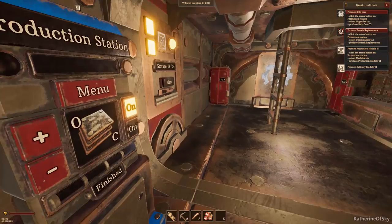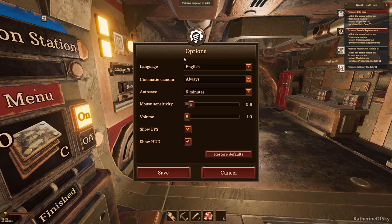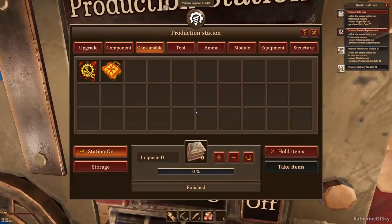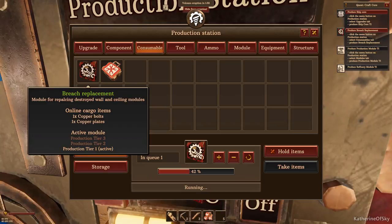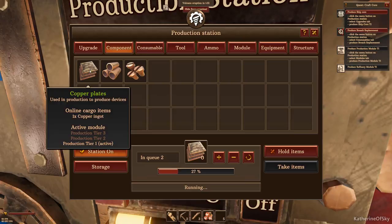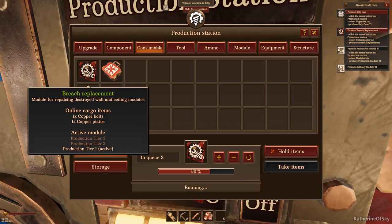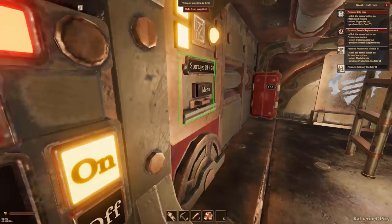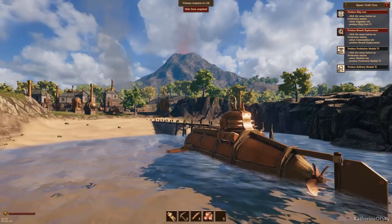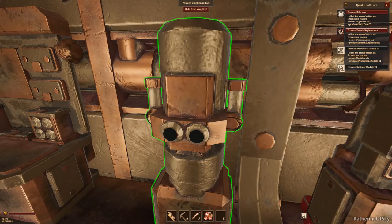We need copper bolts for this and copper plates, so let's go ahead and make a bunch of those. Now at the top: 'hide from the eruption.' We can see what's going on if we look at the periscope - you can see the volcano is definitely heating up over there. We'll come back to it in about one minute.